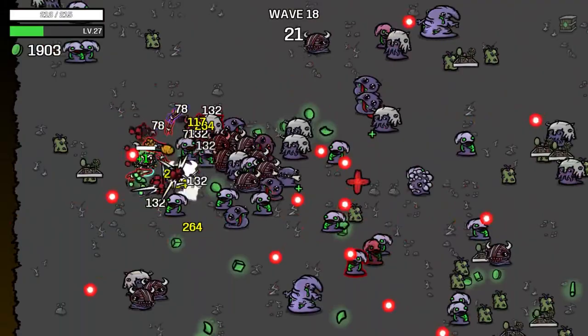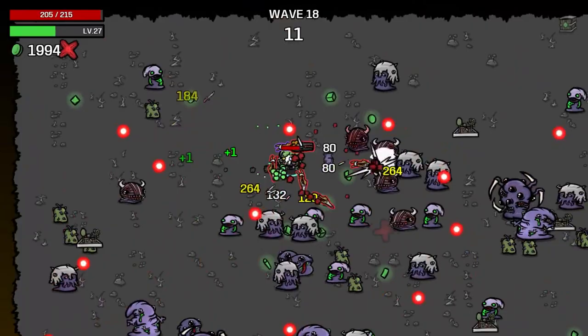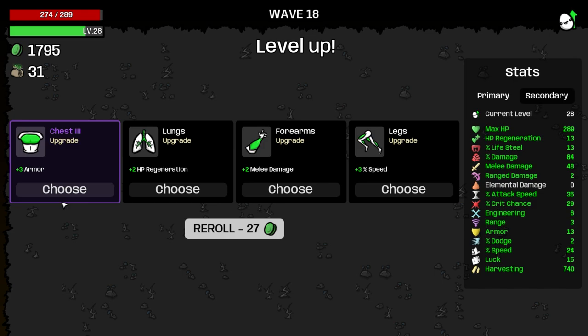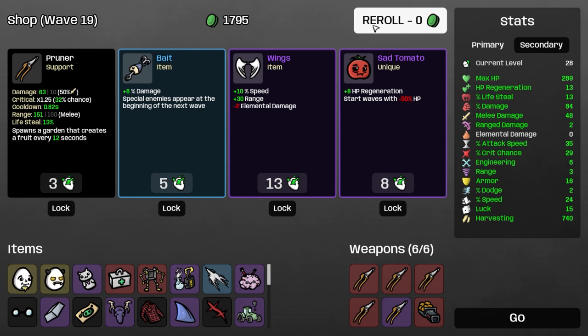We're doing a lot better all of a sudden, and we're going to get two legendaries from the bosses, so there's potential. There's stuff we need — like we don't have anvil yet, kind of rough. Let's sell that. We can take the armor there — just a fine deal. Wings is insane.